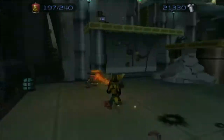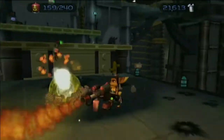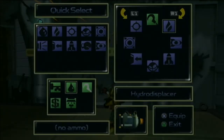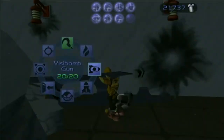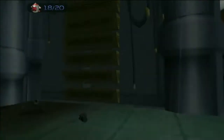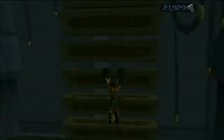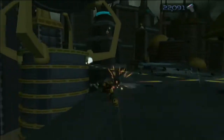Something I just realized: make sure you have full ammunition for the Devastator, Versa Bomb, and the Agents of Doom, along with probably the Pyrocitor. Because right here, you'll use the Versa Bombs to fly over this ledge and take out all the security ships that are flying around here.